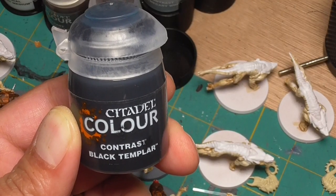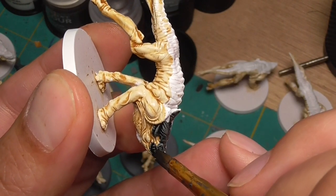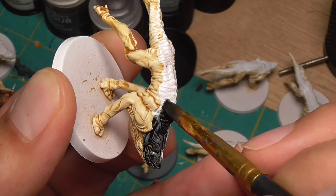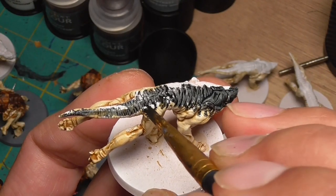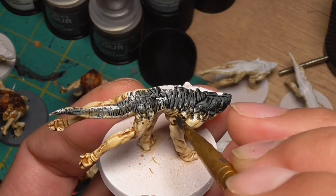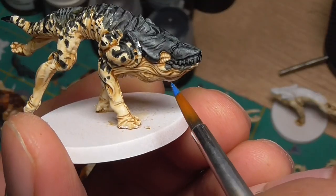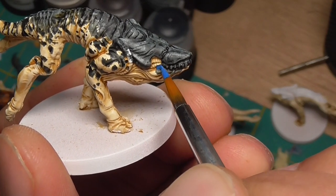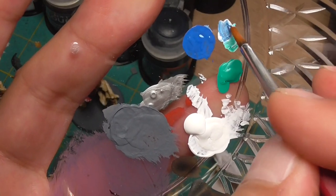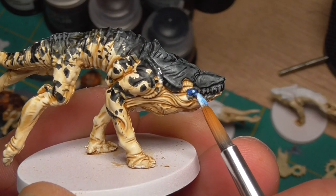I'm going to grab some Black Templar and start on these, making sure you get the teeth as well as the eye — I actually don't know if that's the eye or not, I couldn't really tell if it even has an eye. But I'm splotching it on with my bad brush here just to get those specks, and it sort of fades out from the dark parts along the top. Next, just grab any kind of blue, a little bit darker, and color in the eyes. Then mix some white in to lighten it up, and go into the center of the eye and put a dot on the eye, just like that.